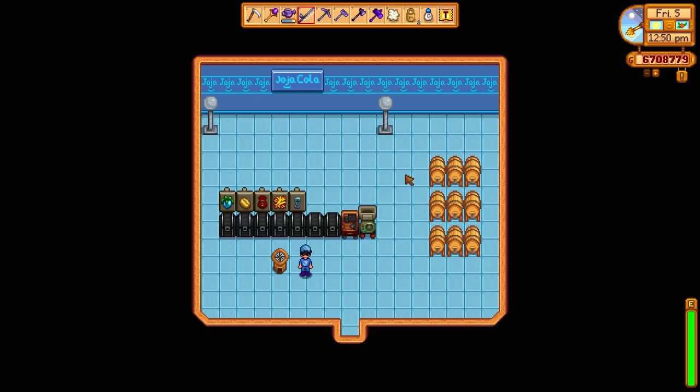Today I'm going to show you how to unlock tailoring. All you have to do is stick a piece of wool on a loom, like this. Get yourself a loom and some wool, get your processing into cloth, and hey presto, the next day Emily's going to turn up on your doorstep and unlock tailoring for you.